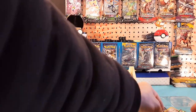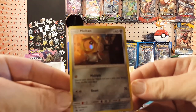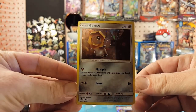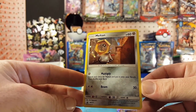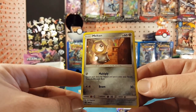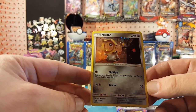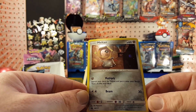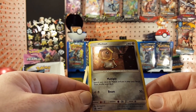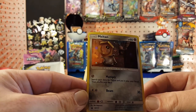First up we have this very nice Meltan Holo promo SM177 with Multiply and Beam. Multiply: search your deck for Meltan and put it onto your bench, then shuffle your deck. Beam does 30 damage.